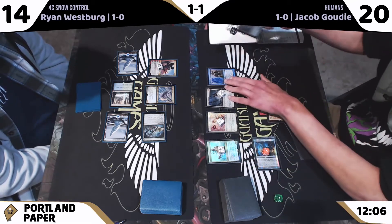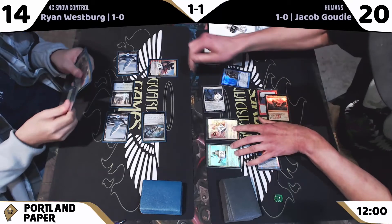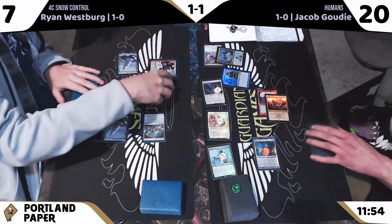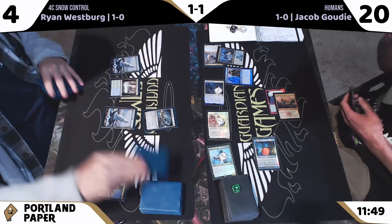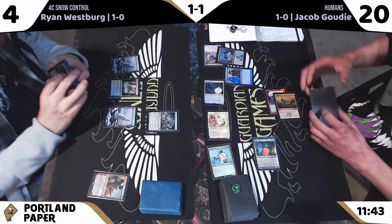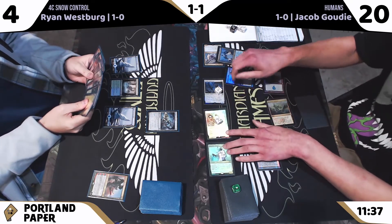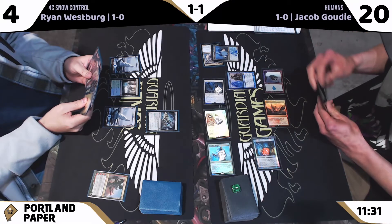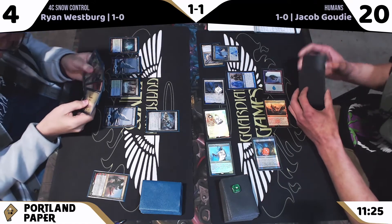Deputy of Detention hitting Icefang Ouzel — three other Snow permanents for death touch, but now it has left the battlefield. This is a pretty commanding position for Jacob. That's a beating — perfect curve of two disruptive elements, pump effects, and a Phantasmal Image to either double up on the Mariner for additional disruption or go big with the Lieutenant. And they went big with the Lieutenant, which makes a lot of sense. Ryan is at four life, very up against the wall. No Wrenn and Six to hit the Image.